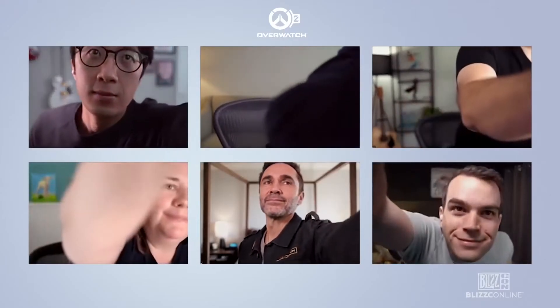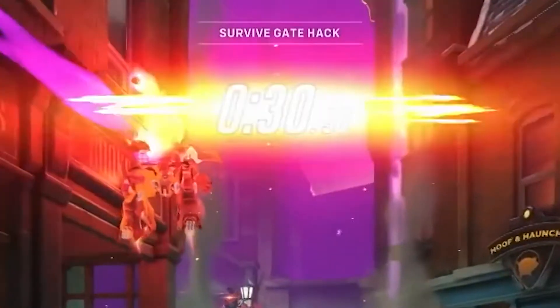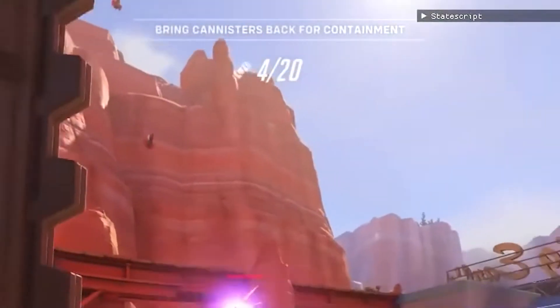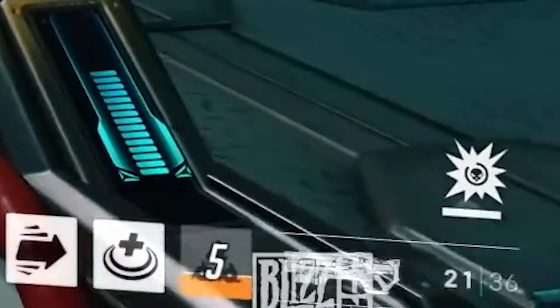First up in the intro, we have a few tiny things revealed in the gameplay UI. We've got what looks like a gauntlet-style hero mission where you have to survive a gate hack, an early look at the canister hero mission mode, some sort of health bar or something here, and critical errors.